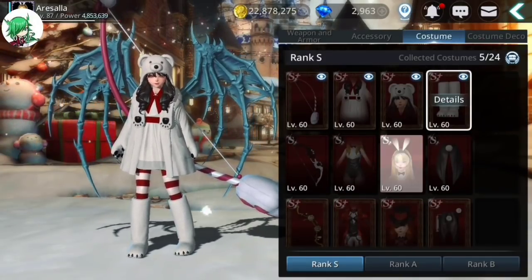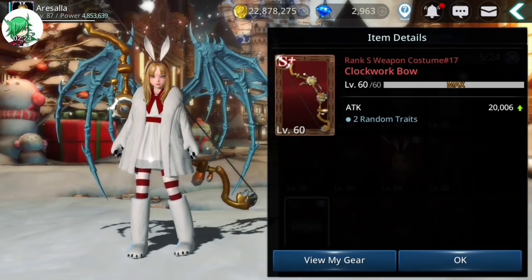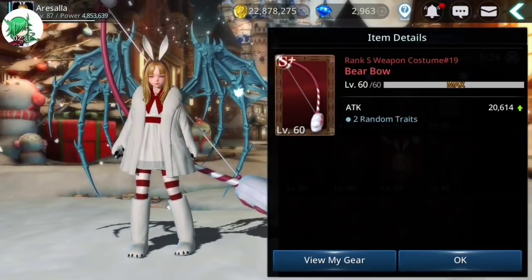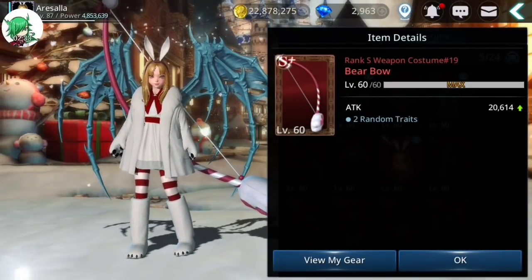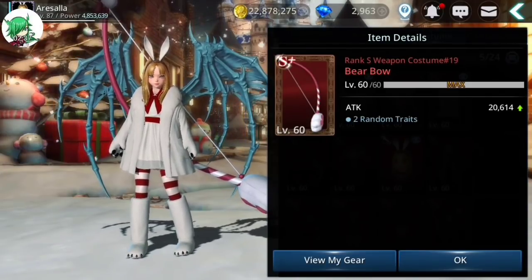I did also want to show you the difference in power. The clockwork bow was the previous S-plus, with an attack of 2,006. And the new bear bow has an extra 600 attack. So it is a decent increase.